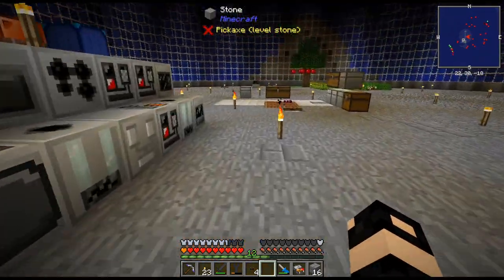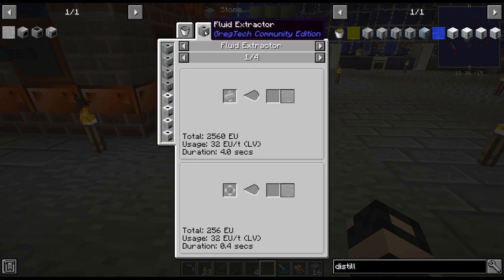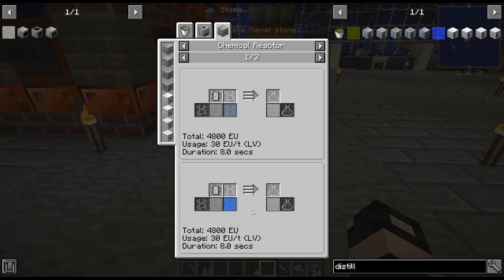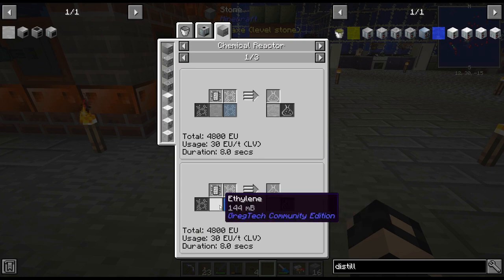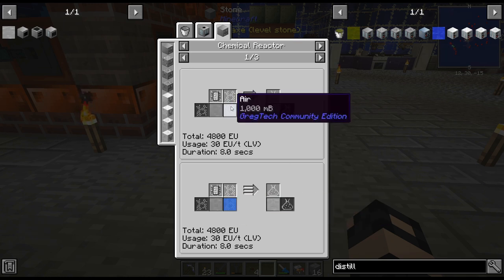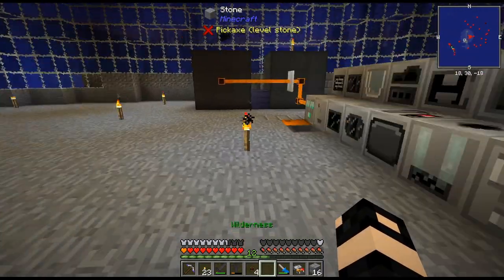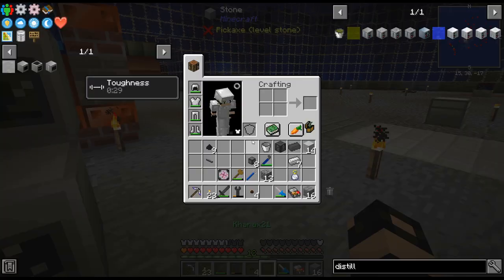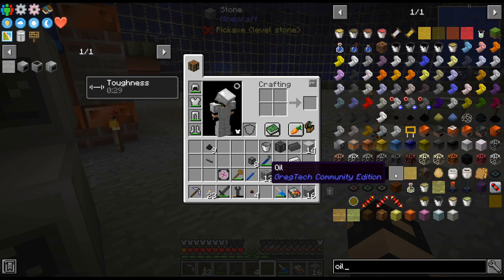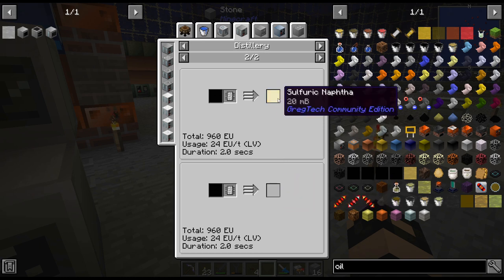Moving on — we talked last episode about getting polyethylene, our first plastic. And to get that, we were going to need air or oxygen. This is one of the reasons I wanted to get oxygen going earlier rather than later, because you mix it with the ethylene and you get a better ratio if you use oxygen. But to get started on that, we are going to need a distillery, because we're going to use our oil — basically we're going to distill our oil, turn it into fuel or naphtha or one of these things.